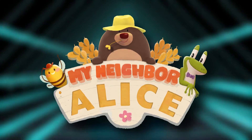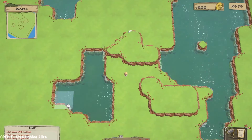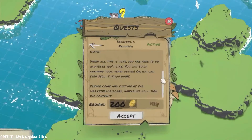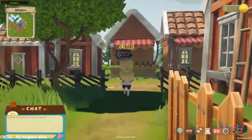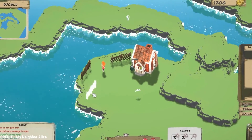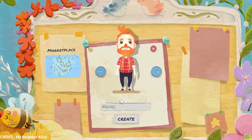Our ninth game is My Neighbor Alice, a multiplayer world-building game that combines a fun experience for casual players with a trading and collecting environment for NFTs. Players purchase and possess virtual parcels of land from Alice or the marketplace. Because there is a limited supply of available land, market prices fluctuate. If you're a good landowner, the in-game reputation system will grant you additional perks.